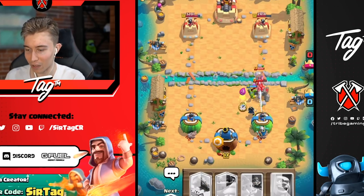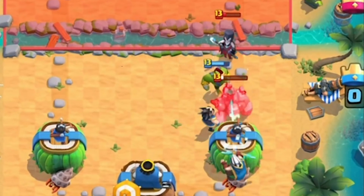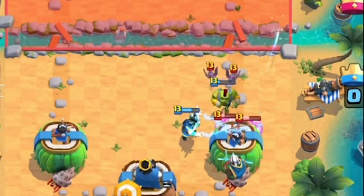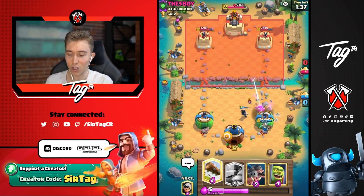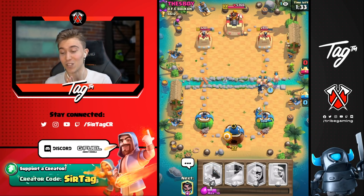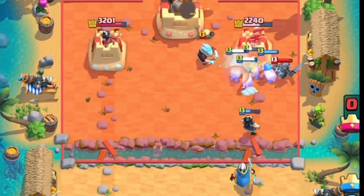He's not going to have enough Elixir for Lightning immediately — he will eventually, but not immediately. He's going to Lightning this, but I think we're going to be able to kill the Bats in time. He doesn't Lightning it — that's great. As you guys saw my Magic Archer placement, it was able to hit all the Bats — that's what you want to do if you're dropping your Magic Archer. Line it up with the Night Witch and the Golem so you can pierce through and get maximum value.